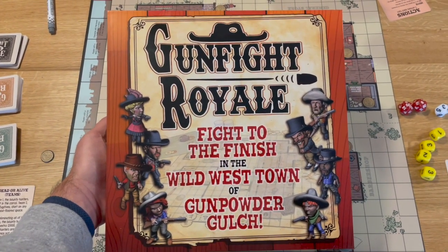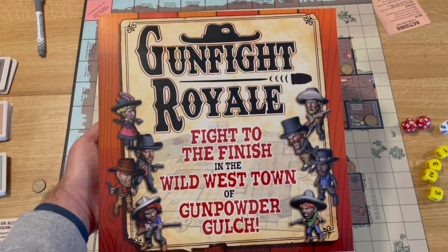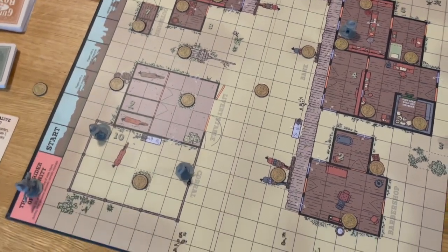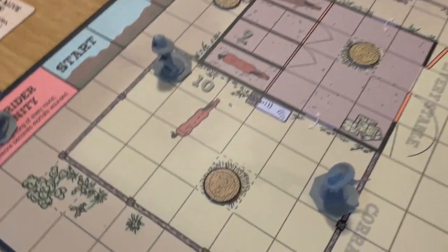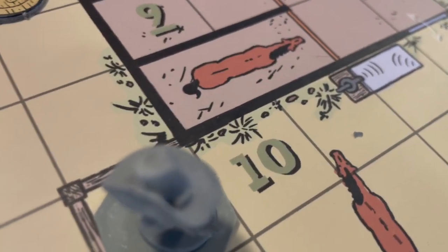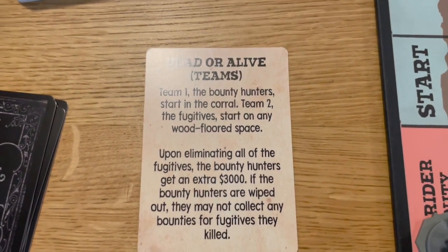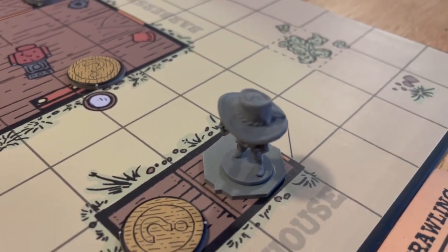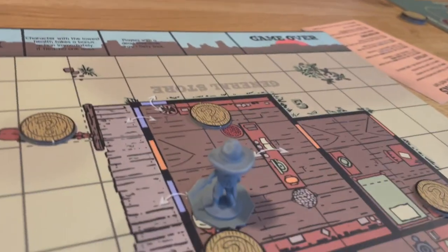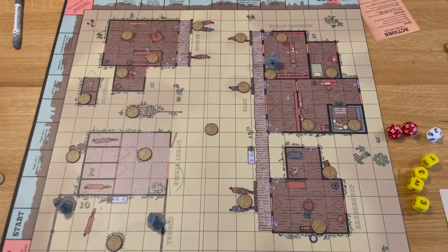Howdy folks, Not Jay here, and I've convinced the wife to play Gunfight Royale: Fight to the Finish, set in the Wild West town of Gunpowder Gulch. We're taking a spin at Knuckle Duster's board game Gunfight Royale. We've got a couple of characters — the Tomboy and the Old Timer for her, playing as the bounty hunters on the Dead or Alive scenario, and for me I've got the Outlaw and the Sneak.